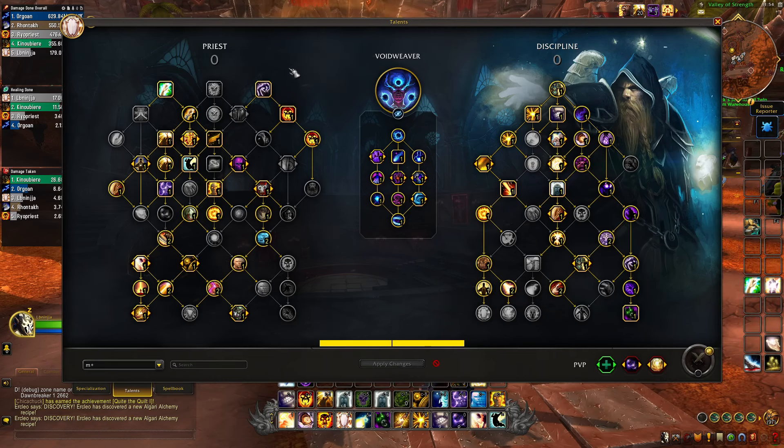The build you go looks like this and will be in the description below. For stats, go haste, then verse equals crit, then mastery.